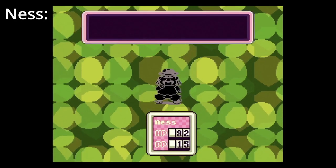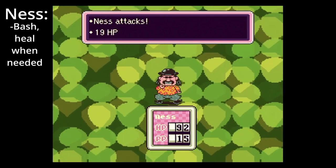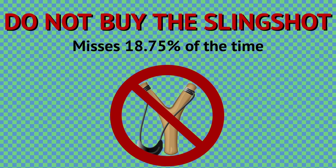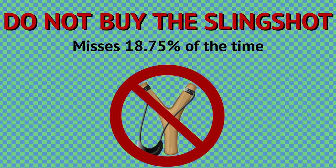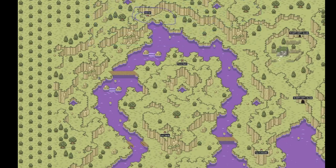Everdread. If you're having trouble with Everdread, chances are you're simply underleveled. A few bashes should do the trick, but stack up on hamburgers and keep your HP above 50 if you need to. Do not buy the slingshot — it has a miss rate of 18.75%. Stick with the T-ball bat for now. The hard hat in Peaceful Rest Valley is also a very good boost to your defense, should you need it.